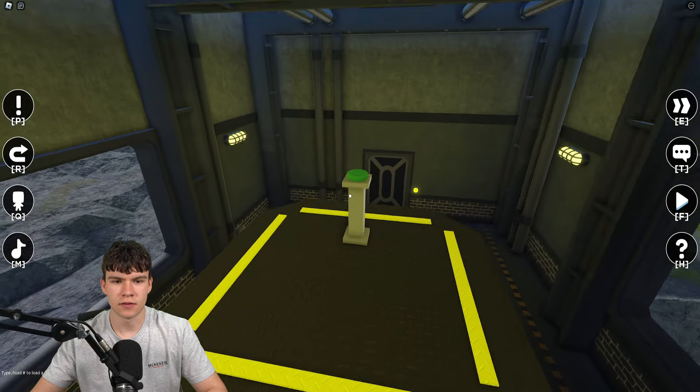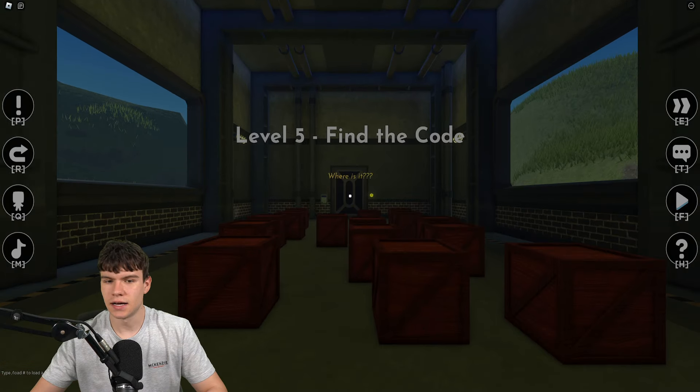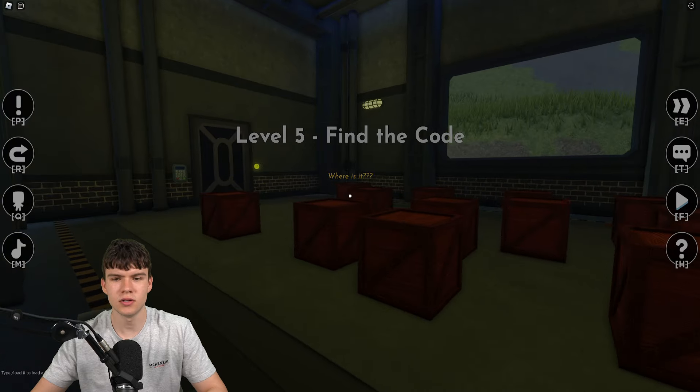Next we have the lever. What you're going to want to do is stand on here, then pull this. After that you're going to be able to get up there.